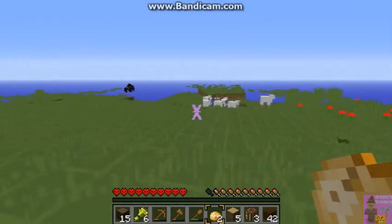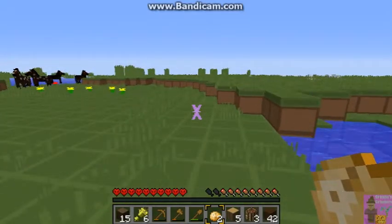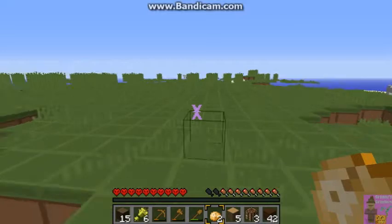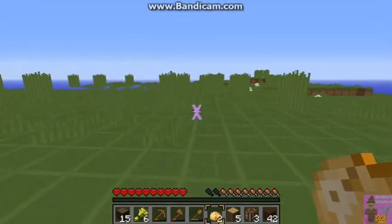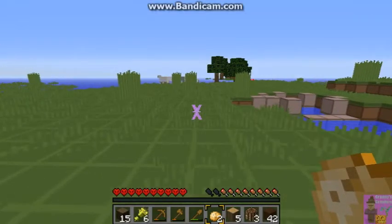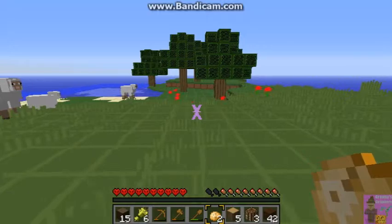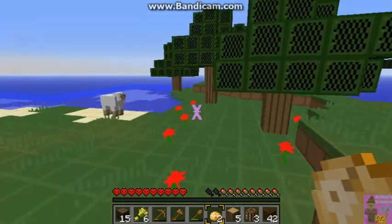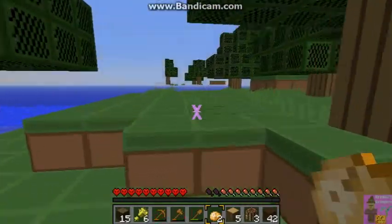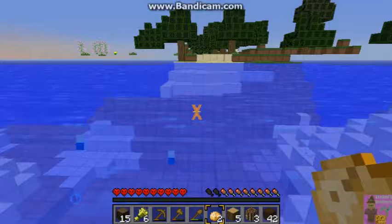I didn't bother to chase that sheep in the forest because I knew there were sheep in the plains — same herd of horses he passed. I'm going very close to where the hill is where I'm supposed to build, but because the chunks aren't rendering I really can't see where that is. I made a hidey hole for the night not far from here. I'm not sure what's ocean, void, or river — it's pretty sketchy.